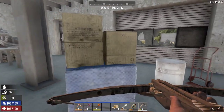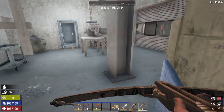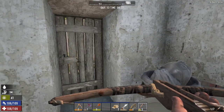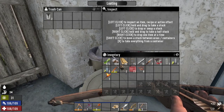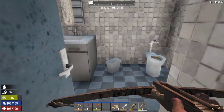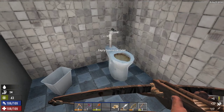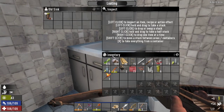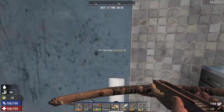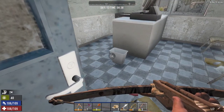Nothing there. Just some tin cans. Okay, no zombies — I was concerned there was going to be a zombie right around the corner. A coffee recipe. I don't know if that gave me the recipe or if I already had it, but it does give XP, so it's not worthless.